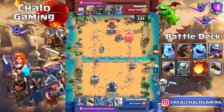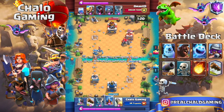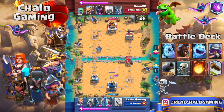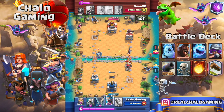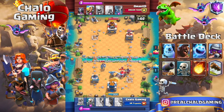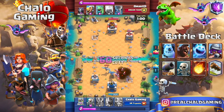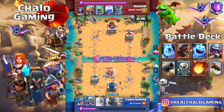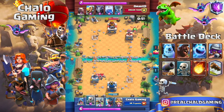The Golem takes a long time to deploy so our X-Bow manages to connect, but this is what I was talking about — he can play the mini-Pekka right next to our X-Bow and just take it out. We always want to defend with the Tesla; it provides so much defensive value. Then rocket the knight and tornado the bats — it's expensive but we managed to redirect the Golem to the other lane.